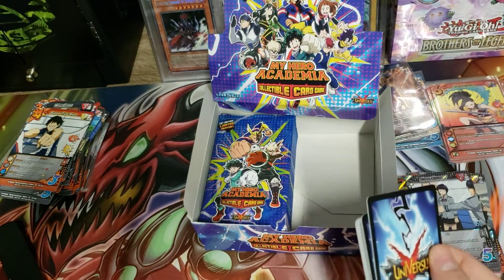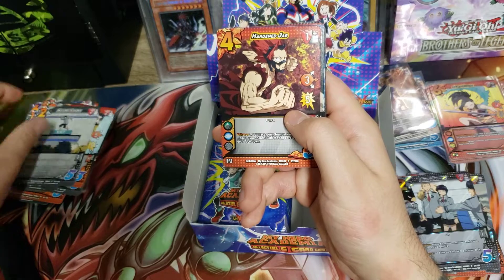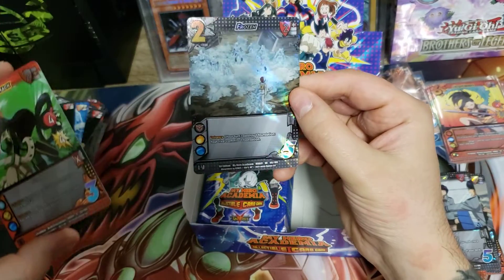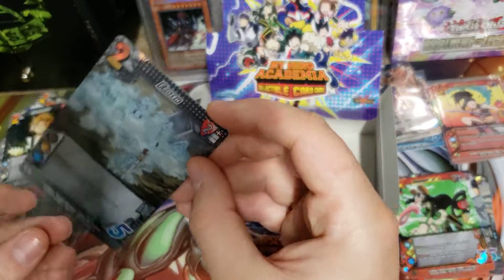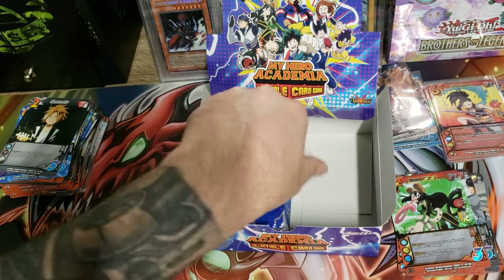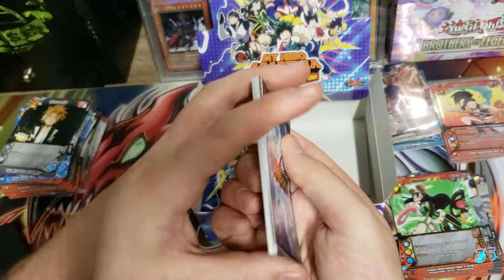I found out about it on TCG Player and then I went over there and they actually have quite a bit of stock of random TCGs you'd never think about. Oh look at that — a double! So you get an extra and then a regular rare. What if there are extra rares that include a rare as well — could be a manufacturing thing. You guys let me know if you see anything.